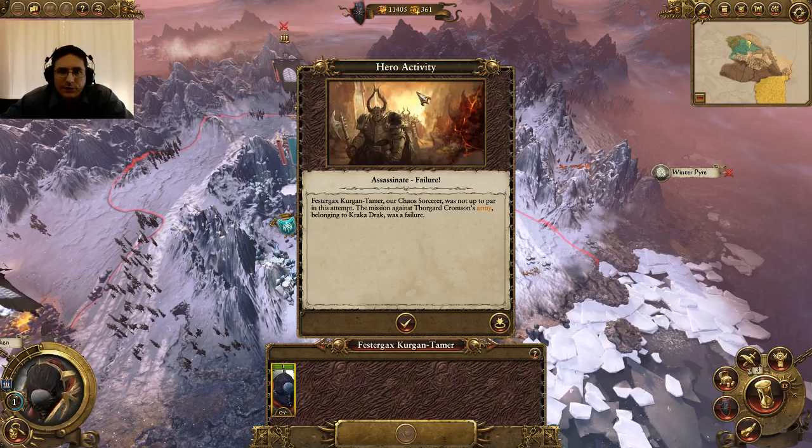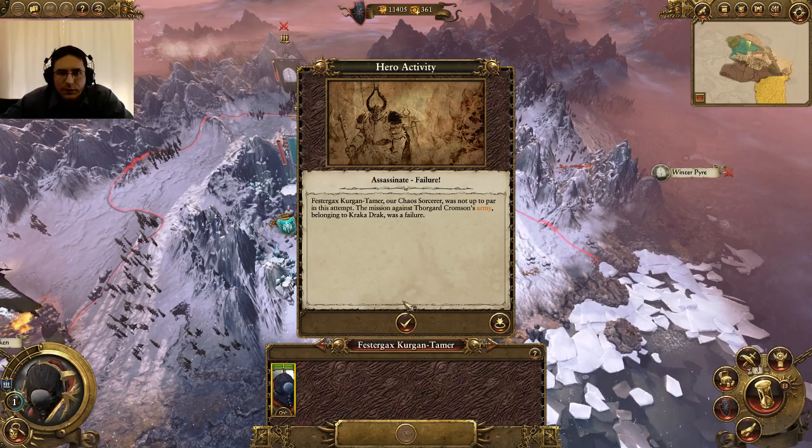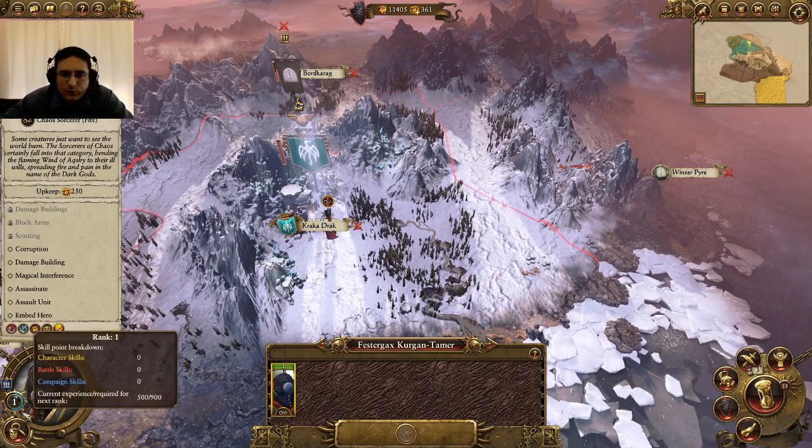So we attempted to assassinate him. We had Hero Activity: Assassination Failure. Archaea Sorcerer was not up to par in the attempt. The mission against Thorgrad Cromson's army belonging to Krakadraka was a failure. But you see, he got experience — took him halfway through a level.